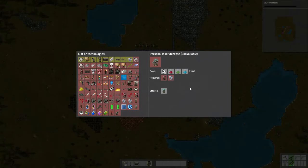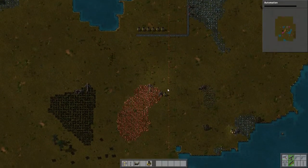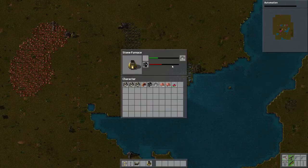Hey everyone, how's it going? It's Horse here and welcome back to another episode of Factorio. In the last episode we were just getting started, and in this episode we're going to continue getting started. Let's keep going. We're just getting everything set up to the way we like it. It's going to start out a little bit slow because I'm new to the game and still trying to think things through.